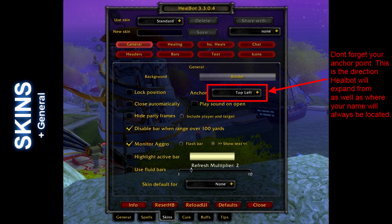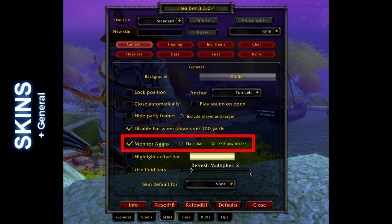The skin tab has grown quite a bit, so it has a lot of subsections. The big one under general is enable monitor aggro and select show text. This will put those little greater-than and less-than symbols around anyone who has aggro — it's minimal on space and the least intrusive. Set the opacity for the background to clear. Once you have Healbot where you want it, select lock position so that you don't accidentally drag it around while in combat.